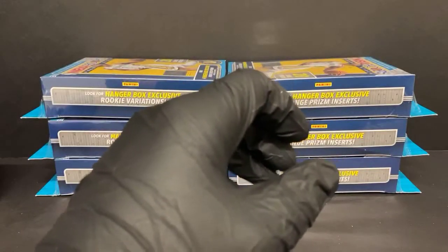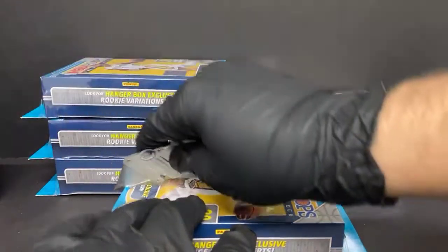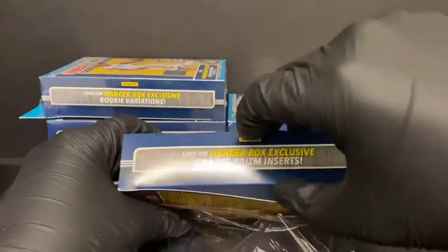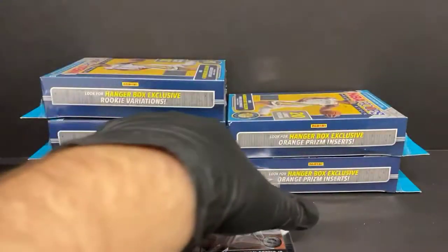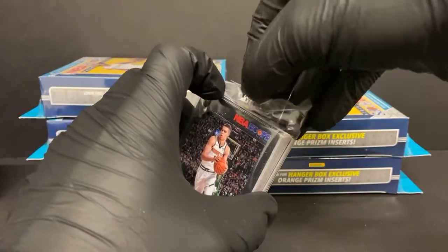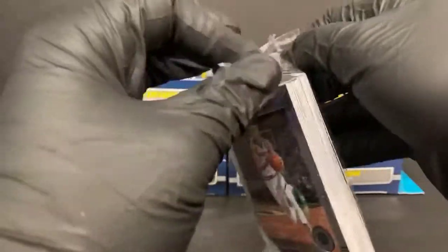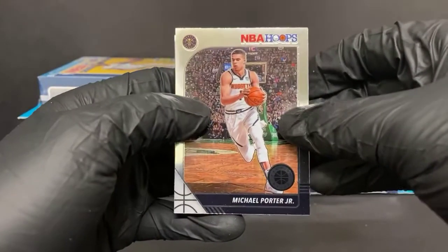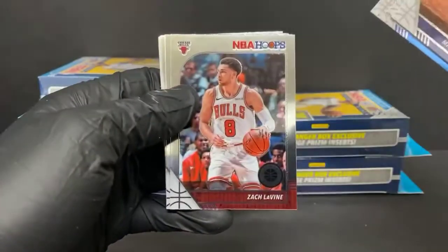I do see some Prism Basketball. I think the hanger boxes have been the first to hit eBay, so I'm going to try to get my hands on some of those. I've been trying to scout out an eBay listing that's actually pretty close to the house — within a couple states — so that if the person ships it, they can actually make it by the weekend and we might run a break this weekend. But I haven't seen one yet. Michael Porter Jr., Gordon Hayward, Chris Paul, Zach LaVine, Tobias Harris.